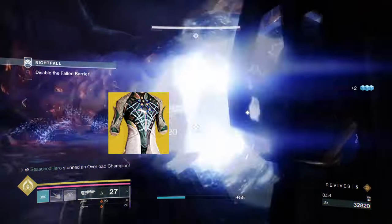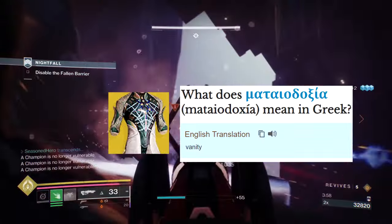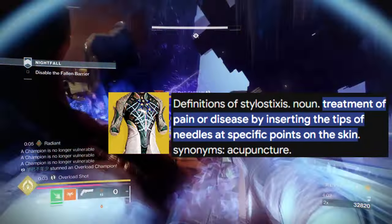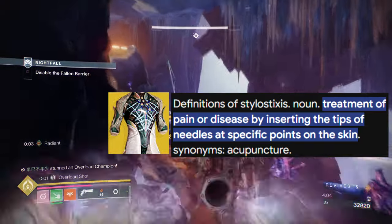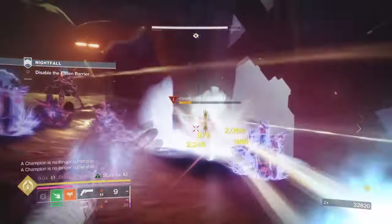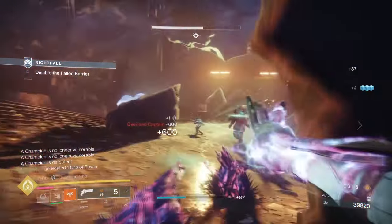Did you know? The Mataedexa is Greek for vanity, and its exotic trait, Stylolysis, means treatment of pain or disease by inserting the tips of needles at specific points on the skin. This seems rather fitting for the exotic, since its whole design is to literally use arcane needles to pierce certain enemy types.